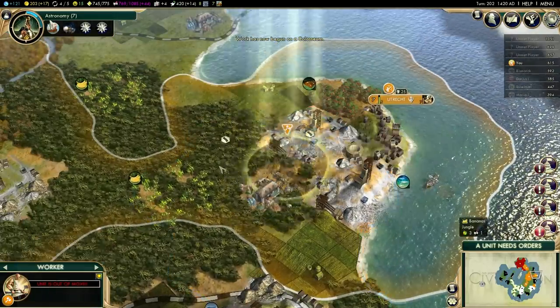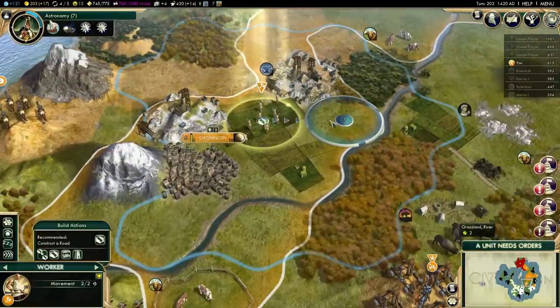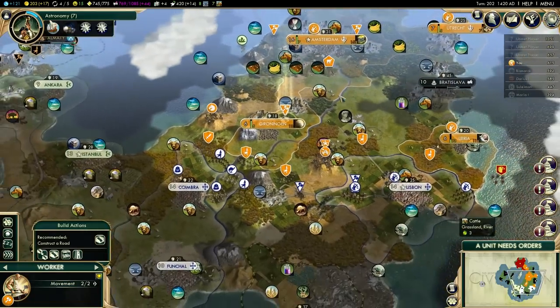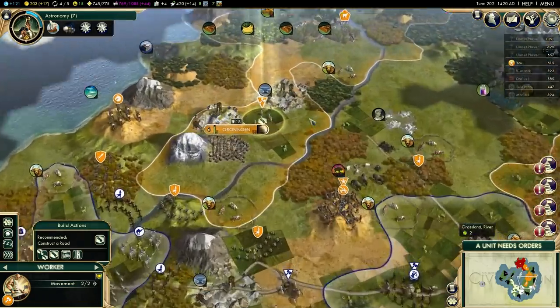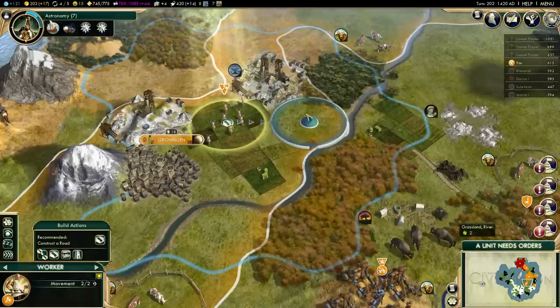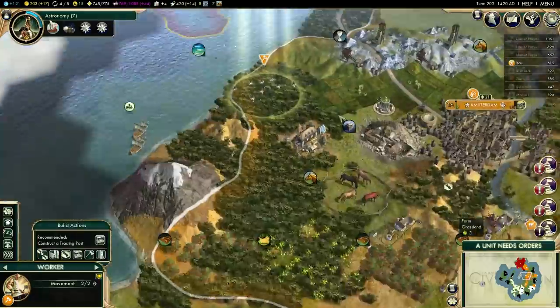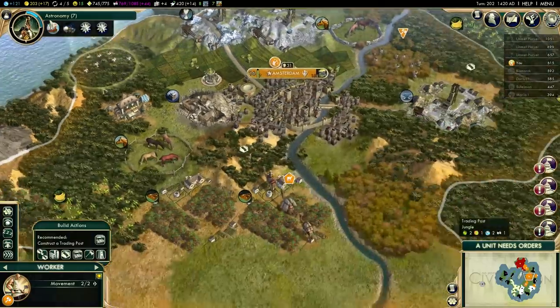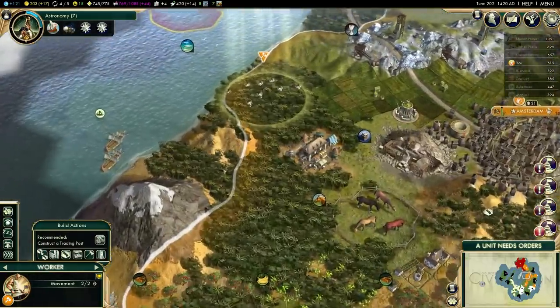We're going to work on this road and see if it gets done a lot faster. Let's go ahead and work on some more farms. We have tons of happiness right now and I intend to use every little bit of it. We want to grow our empire and make sure that we can at least contribute enough science to keep us going at the same pace as the middle. We are fifth out of eight — that's pretty good. I can't complain; we are in the middle.